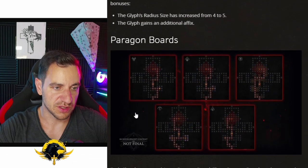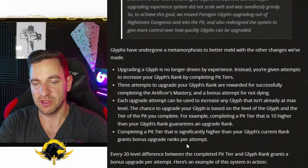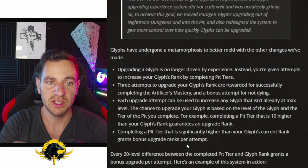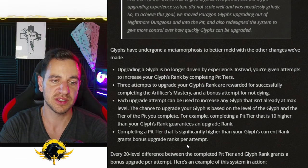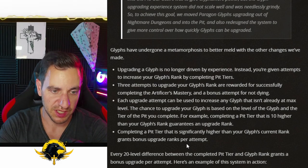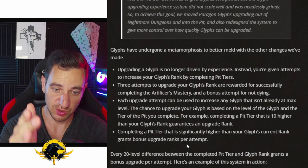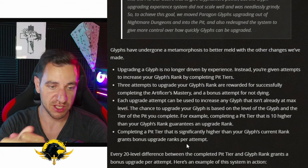You also get more paragon nodes as well. I like this a lot because you will be playing the pit a lot anyway now, since it's your progression to measure how good your character is. And while you do this, automatically your glyphs will be upgraded, which means automatically your build will get stronger. You don't have to do this extra thing like before where you had to run Nightmare Dungeons — you can just do it in the pit directly. I like this a lot, that's a great change.